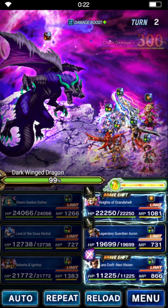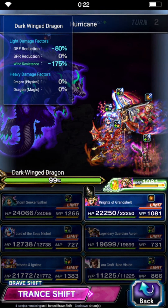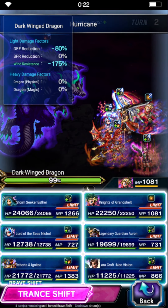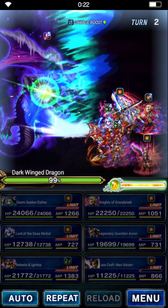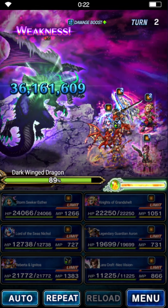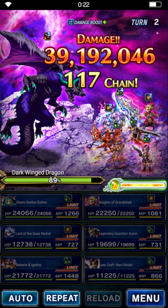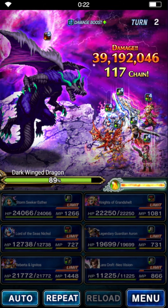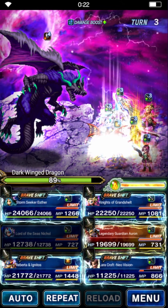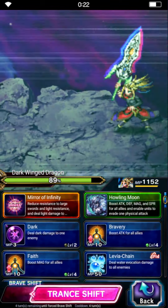Let's wait for this to finish. Lara limits, Auron also limits, and Knights of Grandchild can just do Rallying Cry. You should never bring the boss below 50% by the way, because that's when the boss switches from his poison stuff to berserk single target.